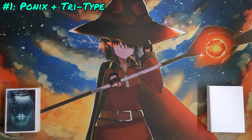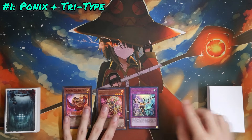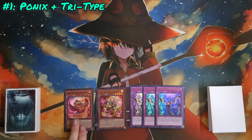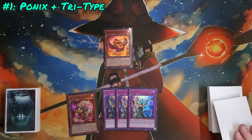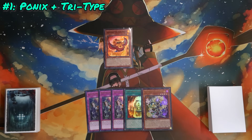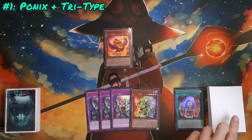For our first combo we're doing something very simple. It ends on a pretty weak end board quote unquote, but it gets you a lot of resources in turn and is very conservative, meaning you can use a lot of other cards in your hand to potentially make it stronger. That combo is Ponix plus any beast, beast-warrior, or wing-beast, and any card in hand. I'll simulate a regular opening hand. To start, normal summon Fire King Ponix, activating its effect to add a Fire King spell or trap from the deck to hand — we're going to add Fire King Sanctuary, which is basically the go-to target 99% of the time.